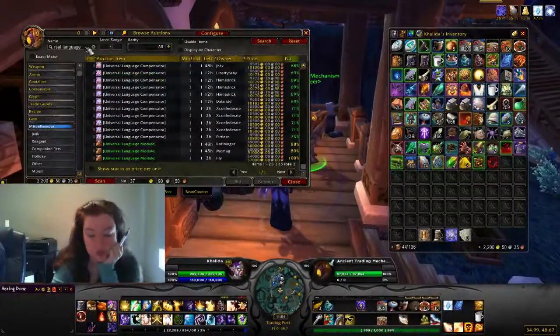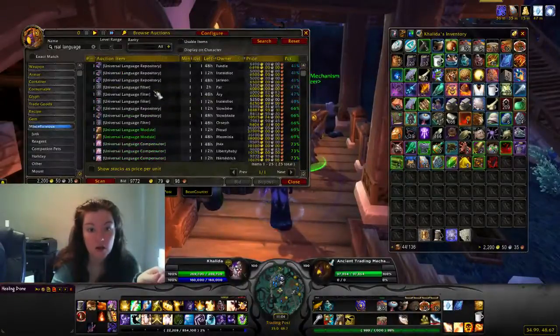The next one is the Universal Language Module. You need three pieces for this one: the compensator, the filter, and the repository. These are found in Ashran.